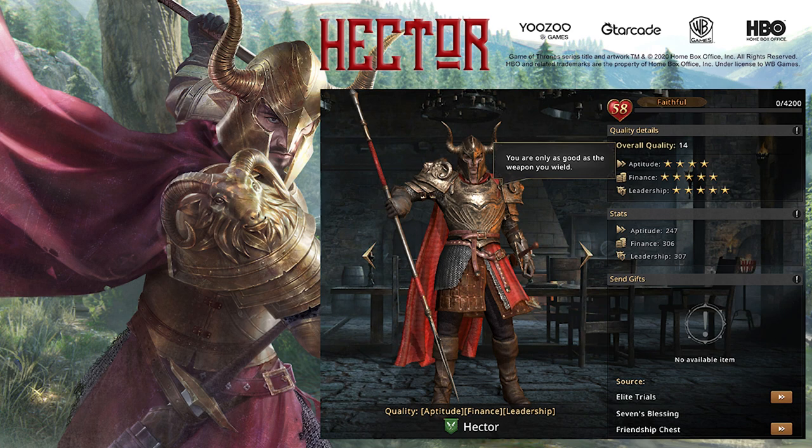In the tavern, Hector gives us aptitude, finance, and leadership. All you need to give him is a good weapon.